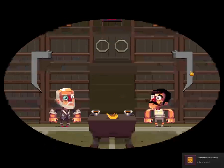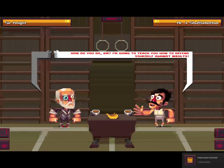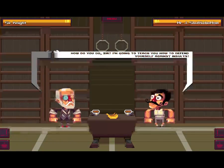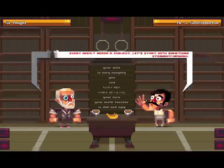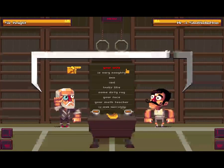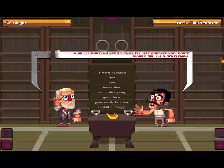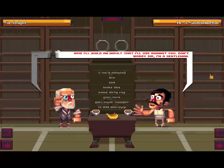That's a bird. How do you do, sir? I'm going to teach you how to defend yourself against insults. Mr. J. Shufflebottom, and I am Sir Knight. Every insult needs a subject. Let's start with something straightforward — your wife. Now I'll build an insult that I'll use against you. Don't worry, sir. I'm a gentleman.